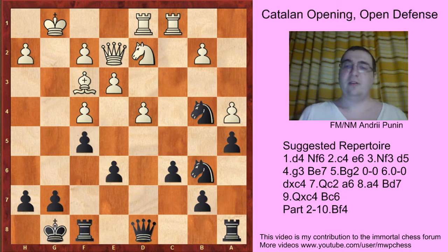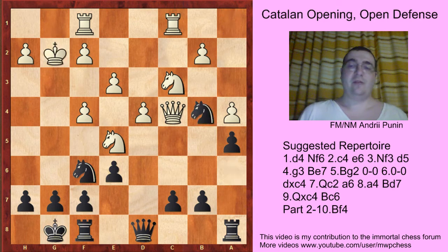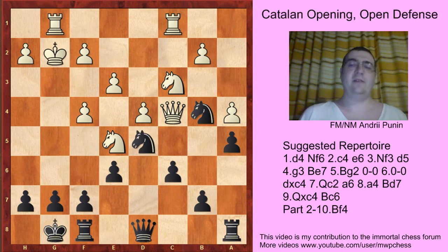Something else can be played — for example, Ne5. We just play Bg2, Kg2, Nb4, Rc1, c6, Rg1, and Nfd5, with the idea f7 to f6. And this g5 is nothing too scary. So let's move to the main line.